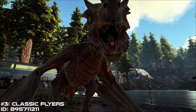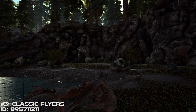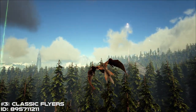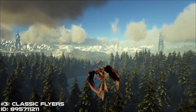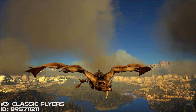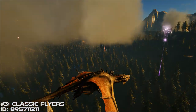Next is the Classic Flyers mod. Remember when Wildcard Studios nerfed the hell out of Flyers? Essentially all the Flyers in Ark were fine, but Wildcard Studios caved into pressure from PvP players who were saying it wasn't fair that people could fly all the way across the map. So the developers nerfed the Flyers' stamina down to almost nothing — you'd have to constantly land if you wanted to fly anywhere. Classic Flyers gave us back all that stamina, and it has a well-earned spot at number 3 on this list.